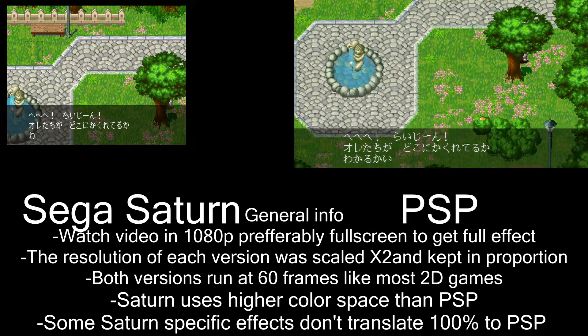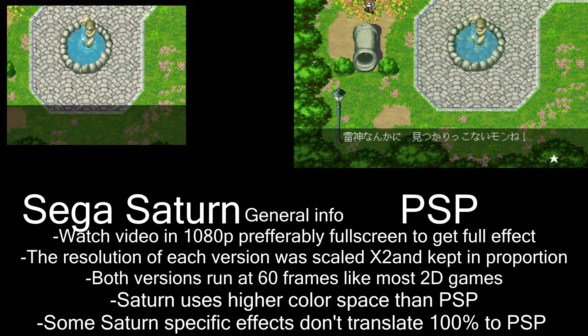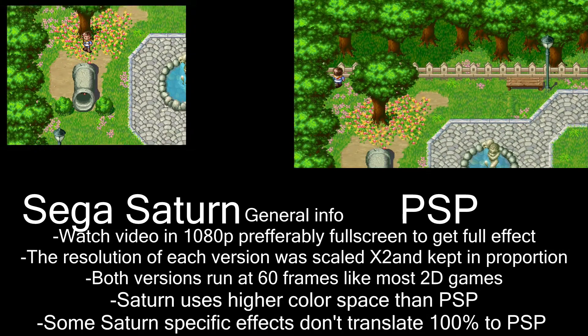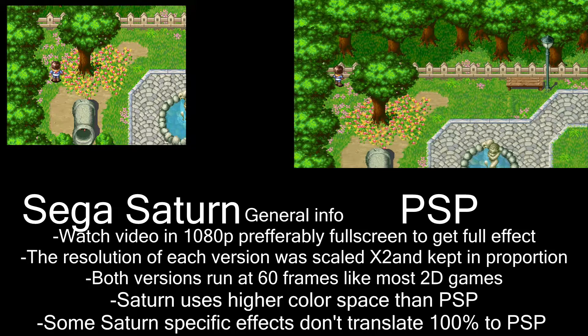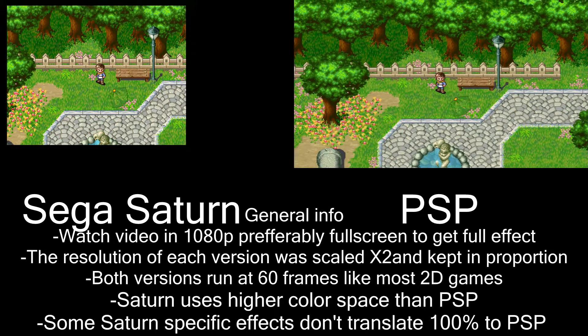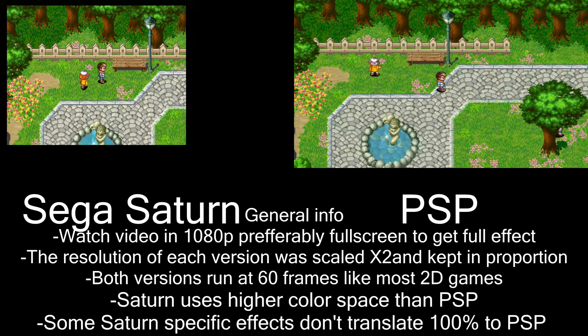I should mention that I am playing the Sega Saturn version on the original Sega Saturn from the disc, whereas I'm playing the PSP version from a memory card. This isn't necessarily a very fair comparison because the memory card is going to be faster, but the PSP version, from what I have been told, is faster regardless of whether you use a UMD or the memory card.